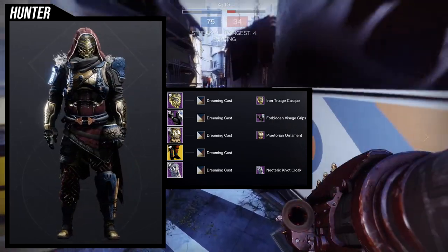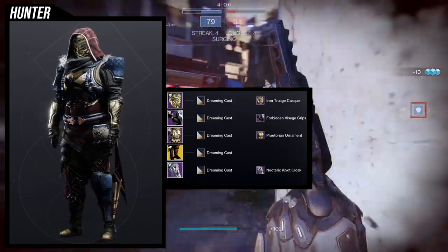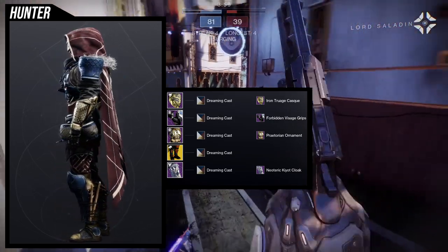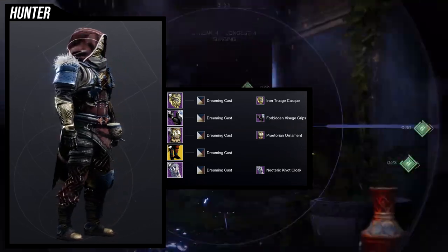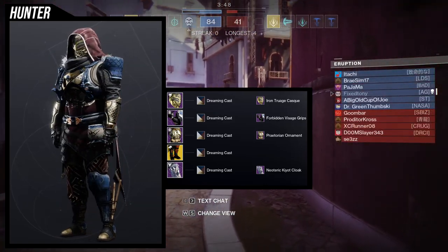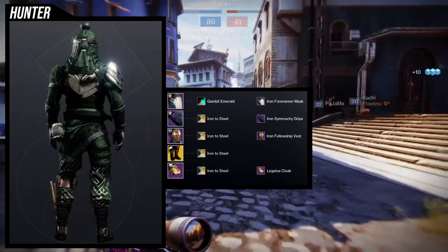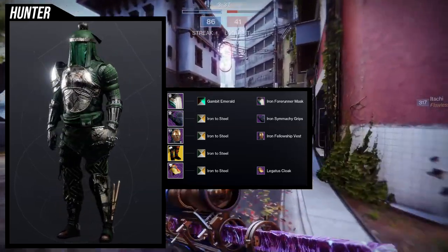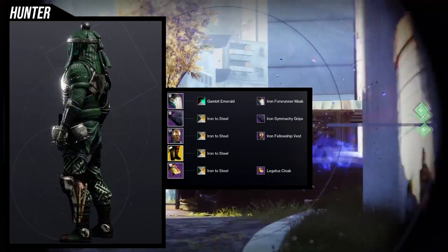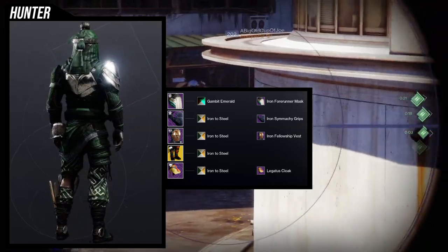Before we get to the second look, a lot of these pieces are interchangeable — that's why I wanted to show these two sets specifically. The first set is okay, but I'd probably never wear it because it feels like it's missing something. For the second example set, we're using the Iron Forerunner Mask combined with the La Goddess Cloak, because I feel those two pair really well together. For the arms, we're using the Iron Simiki Grips — you can't get more Japanese-themed than this.